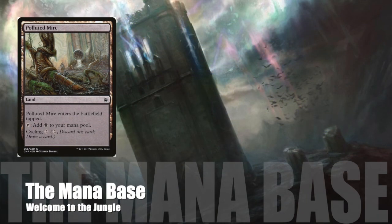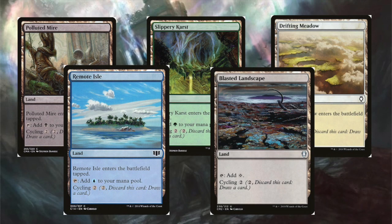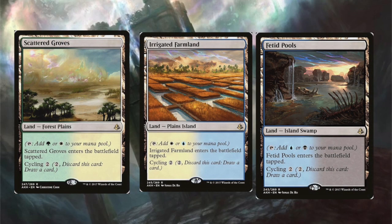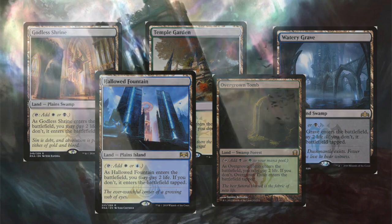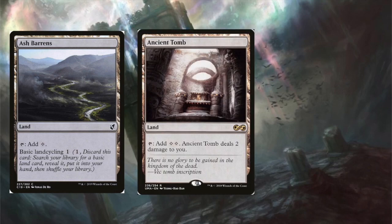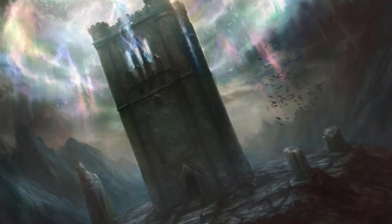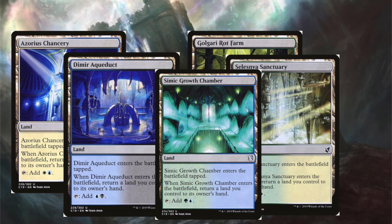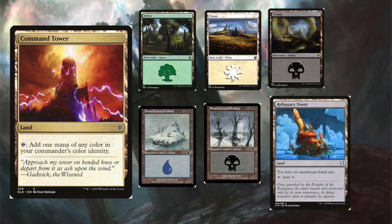We're running Polluted Mire, Slippery Karst, Drifting Meadow, Remote Isle, and Blasted Landscape, which all cycle for two generic mana and can tap for one of our colors. Next up, we're running the three cycling dual lands and all of the shock lands in these colors — they all have basic land types so they can be fetched when we land cycle. We've also got Ash Barrens as our last cycling land, Ancient Tomb which taps for two generic mana, and Field of the Dead because we've got so many lands with different names — why not? We're also running the Ravnica karoo lands; we can use these to bounce cycling lands back to our hand so we can cycle them again later. Throw in Command Tower, a couple of basics, snow basics, a Reliquary Tower, and that's the mana base.